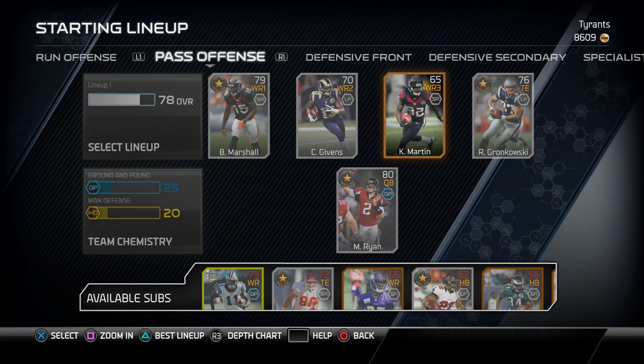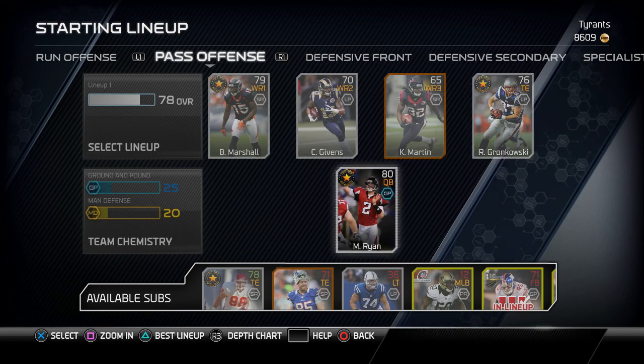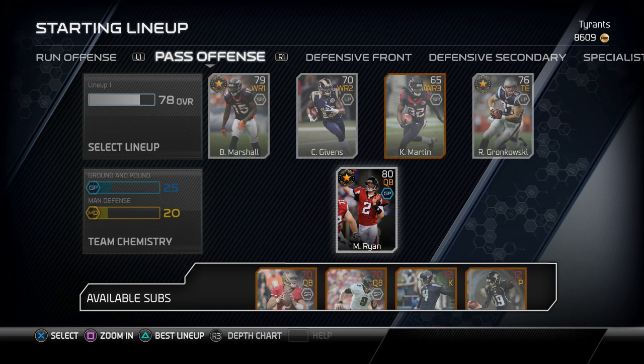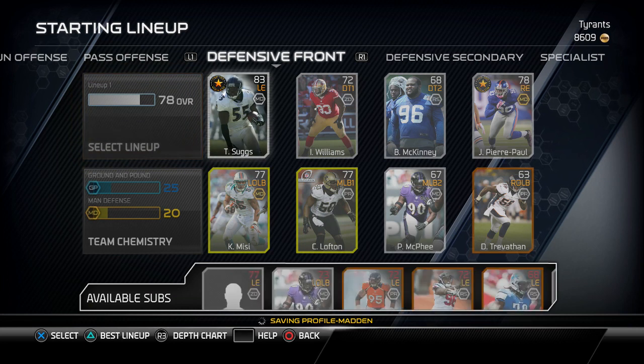Brandon Marshall, Chris Gibbons, and Keyshawn Martin are my wide receivers. Rob Gronkowski Top 100 is my tight end, and Matt Ryan Top 100 is my quarterback. I looked at his stats — his accuracy really isn't that bad, so he might be okay for short passes, which I'm probably going to have to do. Just nickel and dime my way down the field.